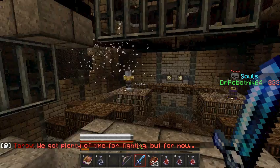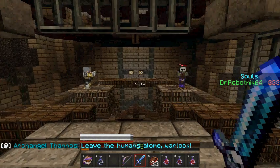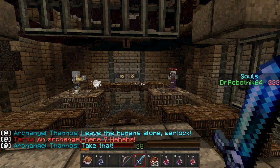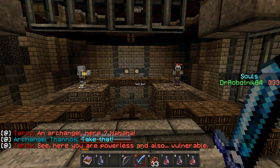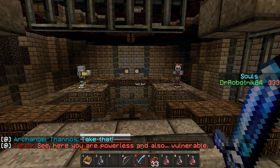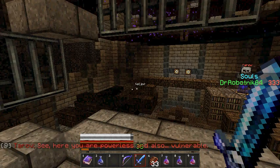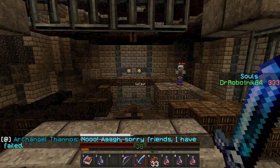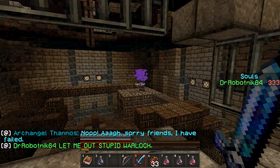He teleported. What's going on? Leave the humans alone, Warlock. An archangel here? Ha-ha. Take that! Here you are powerless and also vulnerable. No, I'm sorry friends, I have failed — just made him explode, for goodness sakes. What the heck was that all about? Let me out, stupid Warlock. Okay, we're out now. Alright, time to just spam the buttons yet again.